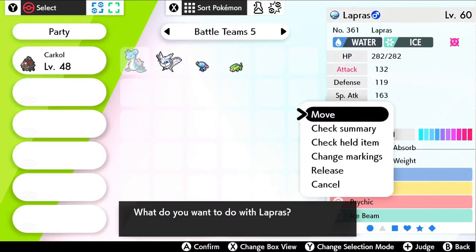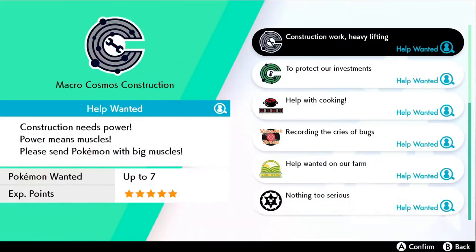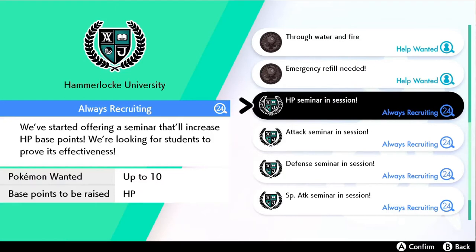You want to have the Pokerus virus and the power items to maximize EVs within 24 hours. 24 hours does sound like a long time, but the good news is that you can EV train your Pokemon while you have your Nintendo Switch turned off — while you're at work, at school, or whatever the case may be. We will get to that momentarily.